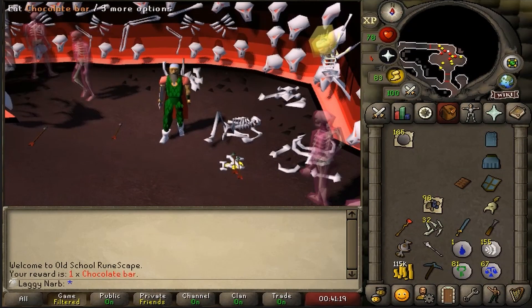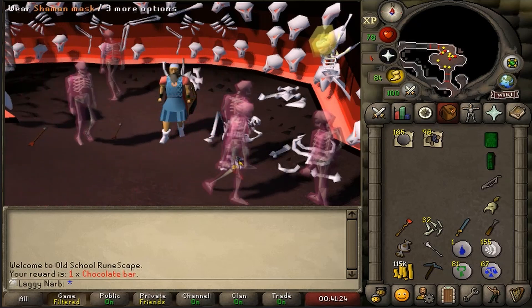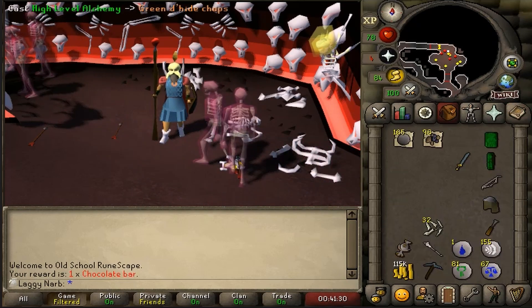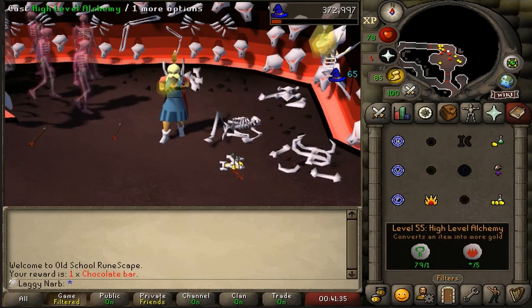Because I ran low on law runes, I came to Ankous for those law rune drops. Law runes do help me level up my runecrafting, that's why I'm here. I also picked up the noted rune essence drops as well as the noted mithril ores for some more smithing XP. I killed about 207 Ankous to get this loot.